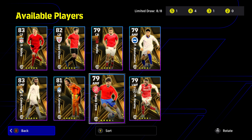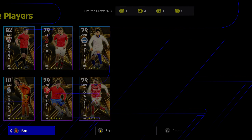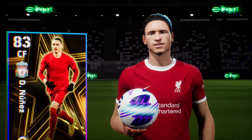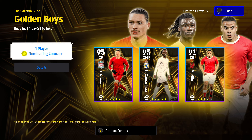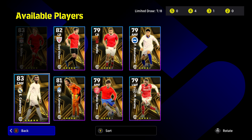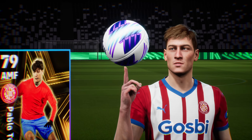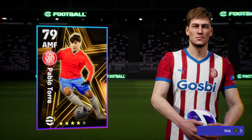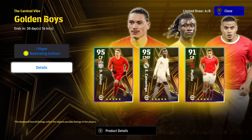Three easy recommendations: Darwin Nunez, Kamavinga, and Pablo Torre with those skills — three very solid players. I'm going to unlock these right now. I've only got one five-star contract so I'm going for Nunez, surprisingly as a United fan. My next five-star will be Kamavinga, and lastly Pablo Torre — an easy choice. Thanks for watching this review on the Golden Boys. We'll be looking at the other nominating contract pack next, so stay tuned. See you next time, bye bye.